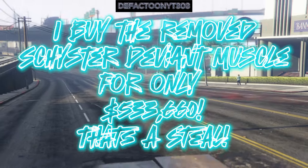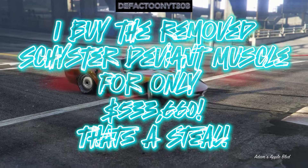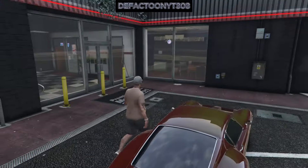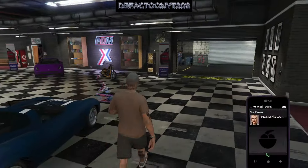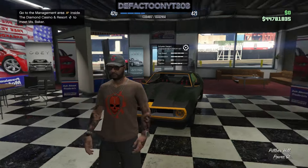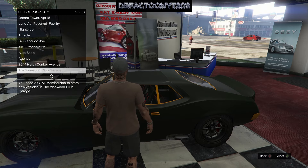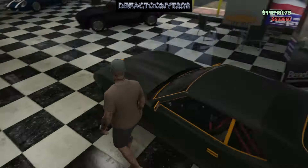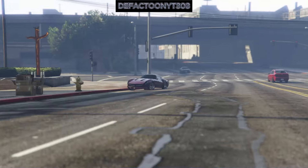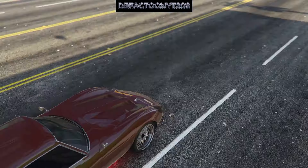Hey, what's going on folks, it's Defecto on YouTube 303 again and today we buy the removed Shyster Deviant Muscle. This one's only 533,000 bucks and it's a steal. It's down at Premium Deluxe Motorsport with Simeon this week — they had a whole bunch of badass cars this week. Look at this one — the Shyster Deviant. We send it over here, we go in depth into this whole car. These are crime cars, so let's fix them up and head over to our auto shop.